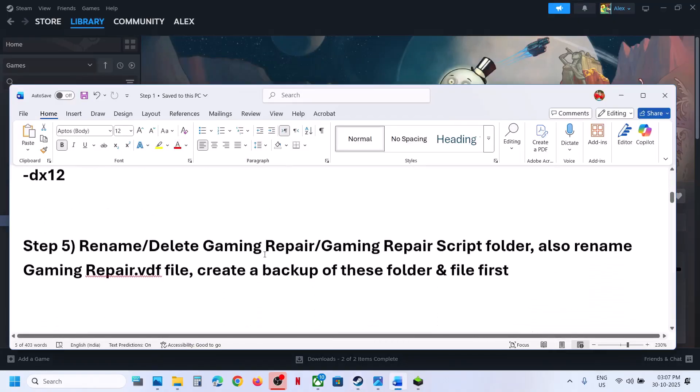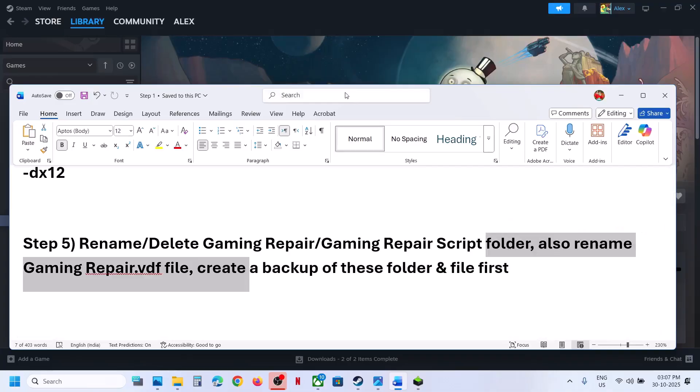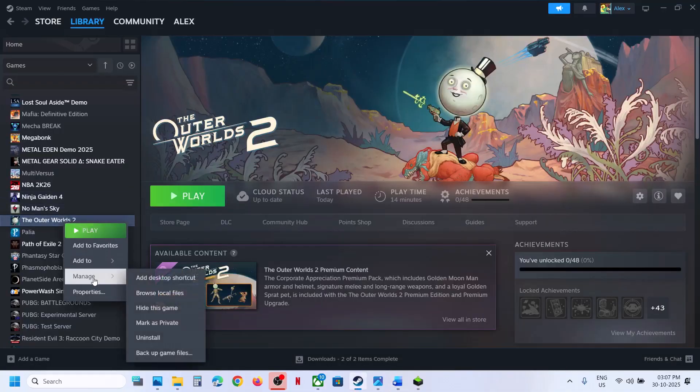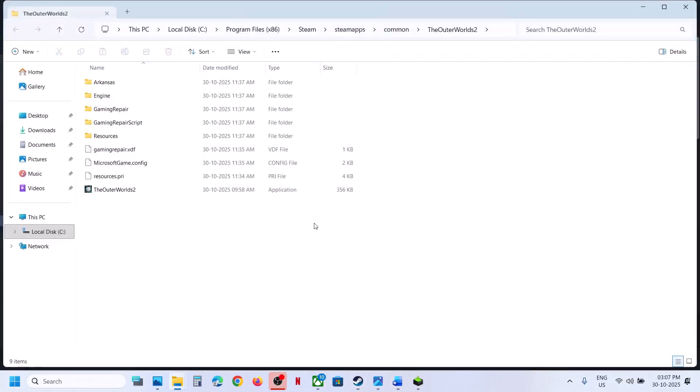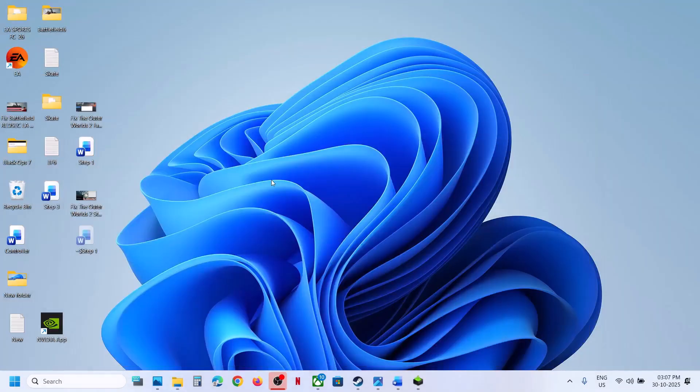The next step is to rename the gaming repair folder and gaming repair script folder. Also rename the repair.vdf file. Create a backup of this folder first. Go to the game installation folder — make a right click, select Manage, then Browse Local Files. Here you can see the gaming repair folder, gaming repair script folder, and gamingrepair.vdf. Copy these and create a backup first.